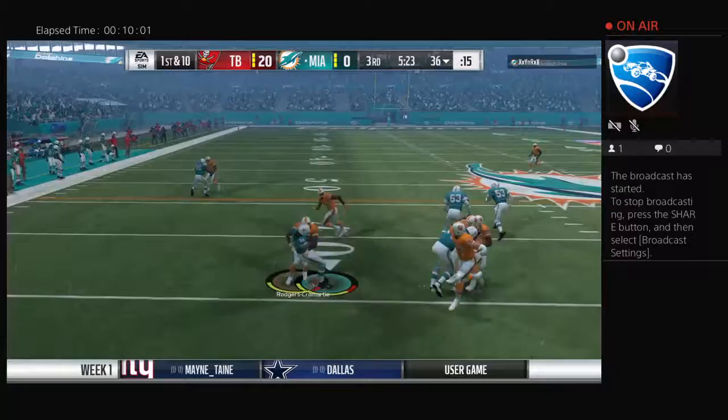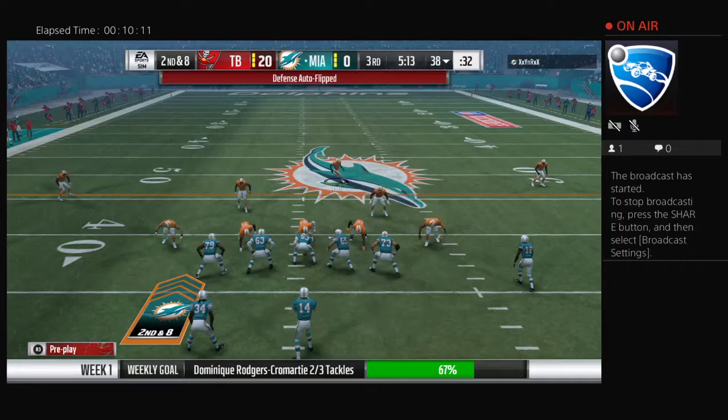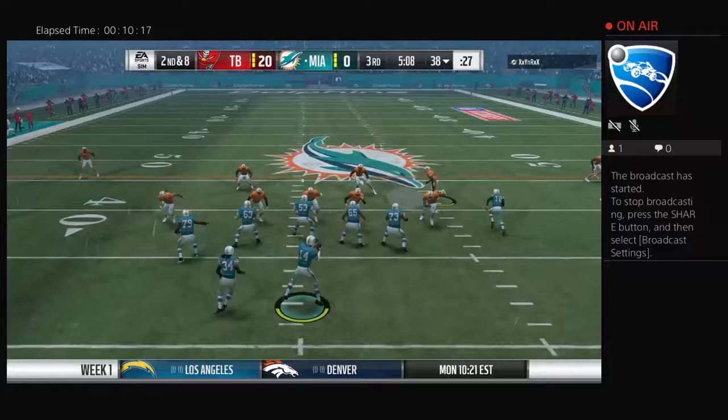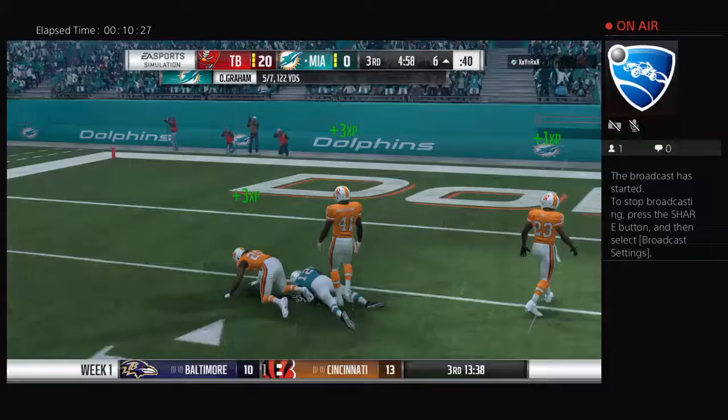The hole closes quickly — he gets maybe a couple to the 38. They've got to find a way to get him going; he's such a big part of their offense. He'll look to throw — over the middle to Brown, pass to Trani, and he gets this one all the way deep into Tampa Bay territory. A big play there for Miami, 56 yards.